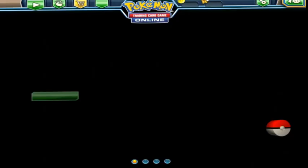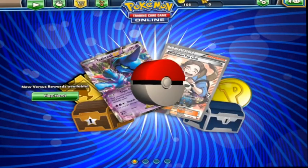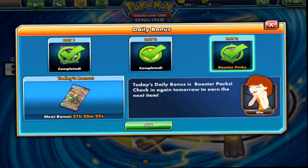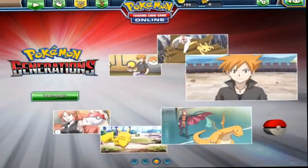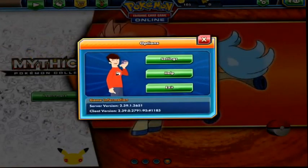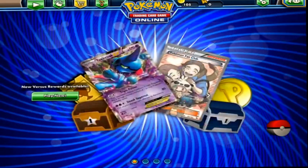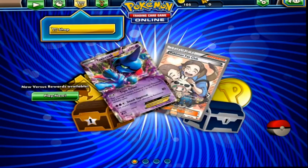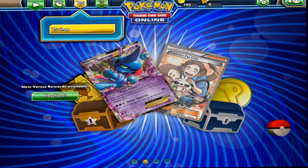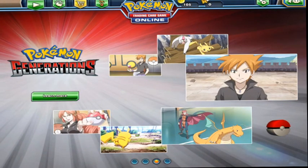Hey guys, welcome to our second video of the Pokemon TCGO code card giveaway. I'm gonna first show you how to get the code cards — if you haven't watched the previous video, it's in the description. I'm using the iPad version, and on the iPad version some people are hacking the game, so you're not allowed to enter codes on the iPad. If you click on the shopping cart button it just has 'shop' on it, but on the computer version under the shop there's a code card option — that's how you get it.